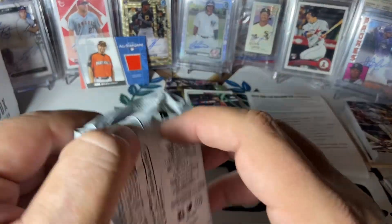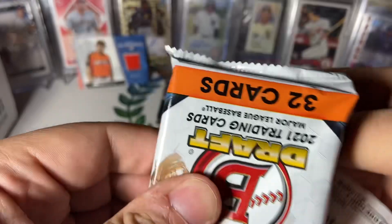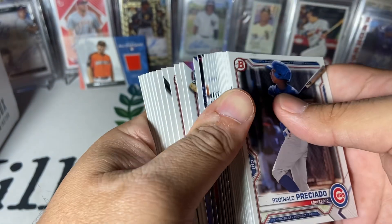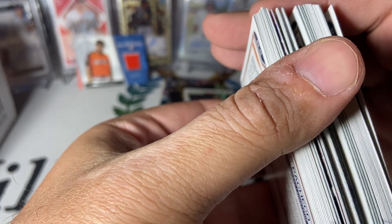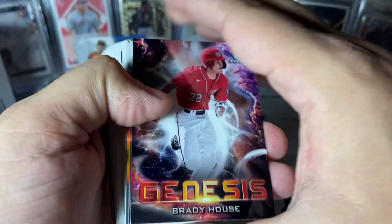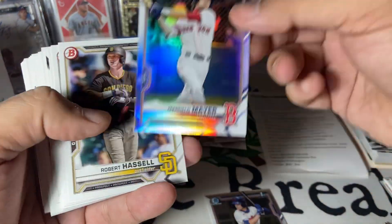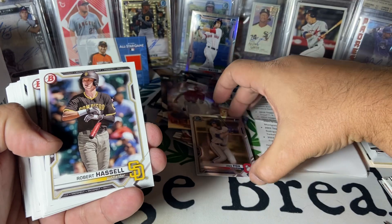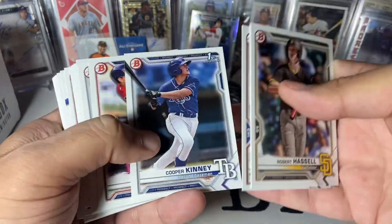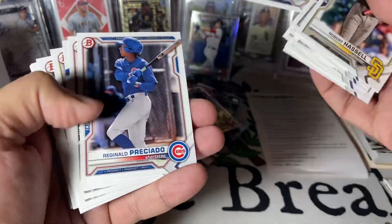Alright, let's see what we can find in Draft — last pack. Let's see if we can find us something. We do have a thicky, I think, maybe. There's a nice Brady House Genesis refractor. Jake Fox first. Ooh, look at that — Marcello Mayer refractor! That's cool, like that one. Got some paper. Pacheco — I like him.